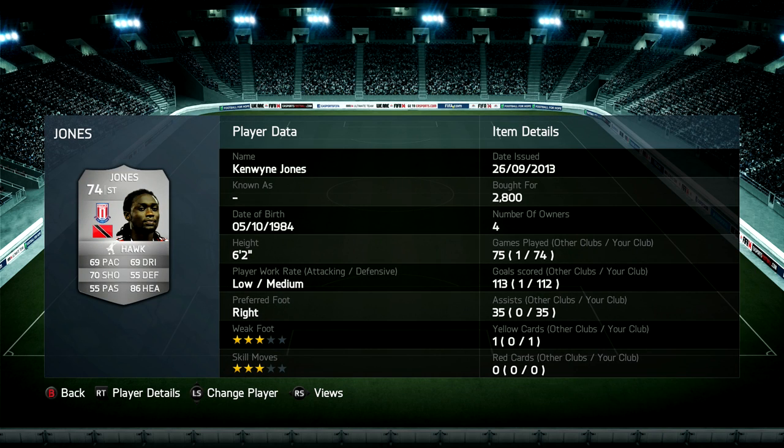The first player to choose from is Kenwyne Jones, who plays for Stoke — or there's the Cardiff City one. A nice 6'2" striker, fairly slow, and also has fairly bad work rates. But you'll see I've already scored 112 goals in 74 games with him, so it is possible. He would be a slightly more difficult player to use.